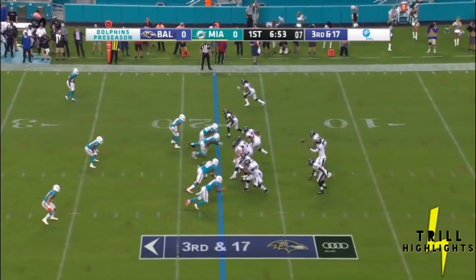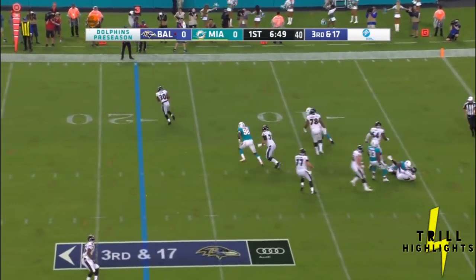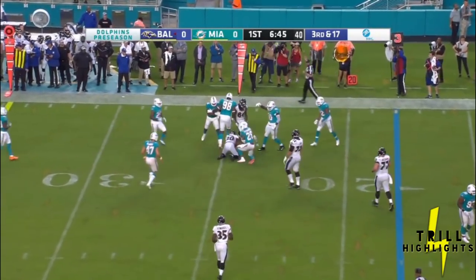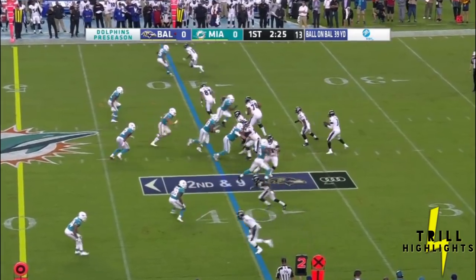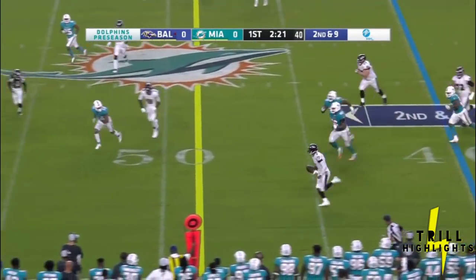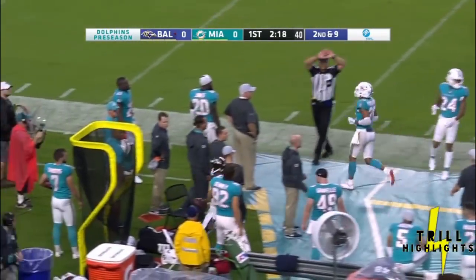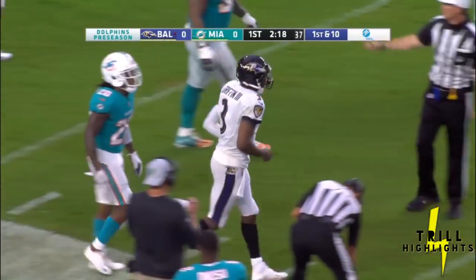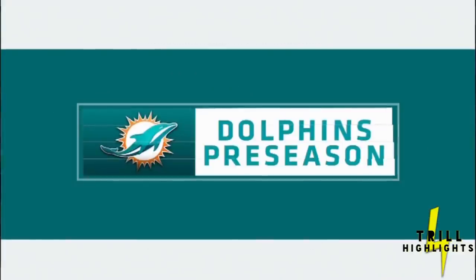Near the 22-yard line, Gus Edwards is in at running back. There's pressure on the quarterback, Griffin, and the pass is caught. Griffin runs well — he gets the first down and goes out of bounds, then gets another first down to the 40-yard line on a 20-yard run by Robert Griffin the Third.